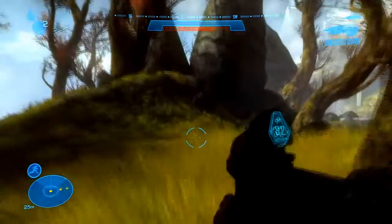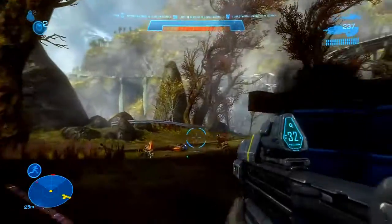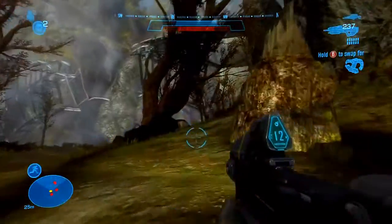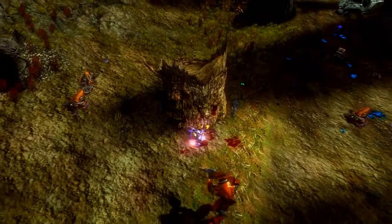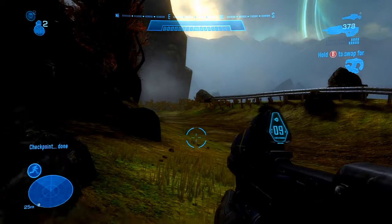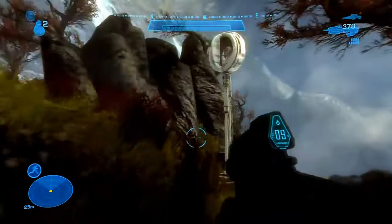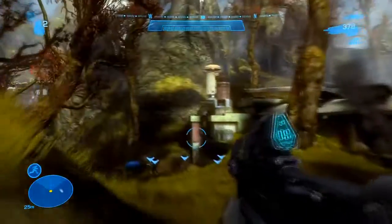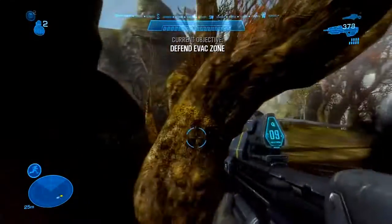You usually see yellow elites with energy swords, but I don't believe that many campaign enemies have energy swords this early in the game. After gold, you have white, I believe, which is what we saw. I think that might have been red though - I'm not 100% sure. After yellow, I think you have Zealot, and then after Zealot I believe you have white, which is Special Ops. But I'm not 100% - I'm not too up to date on my Halo Reach ranks. I'm more up to date with my Halo 3 and Halo 2 ranks.